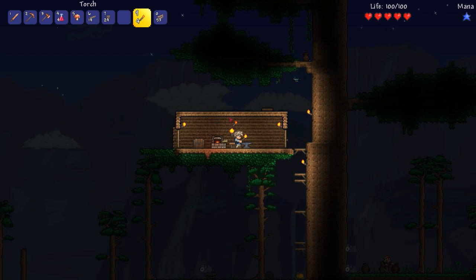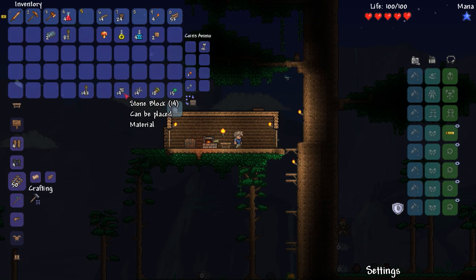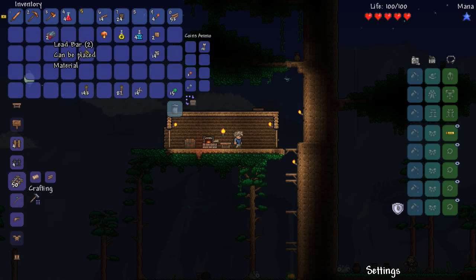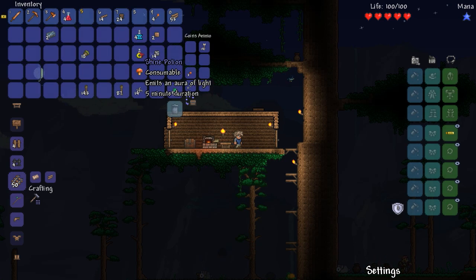Wow, I'm glad I'm in the tree — there's a lot of stuff going on down there. I actually forget a lot of the recipes here. I have rope, dirt, stone, shurikens, acorns — those are kind of like saplings in Minecraft, used to plant more trees. I have mushrooms which I think are for healing potions. I have a shine potion — it emits an aura of light, basically like a torch.